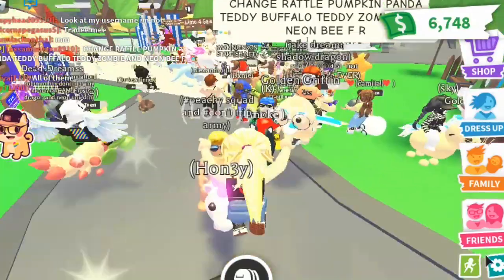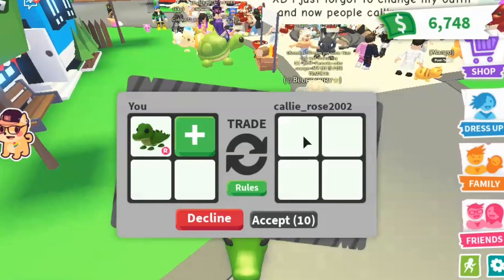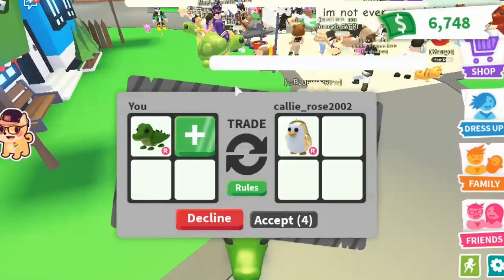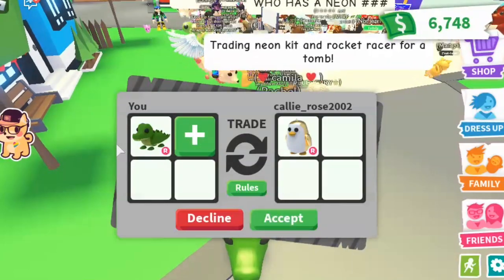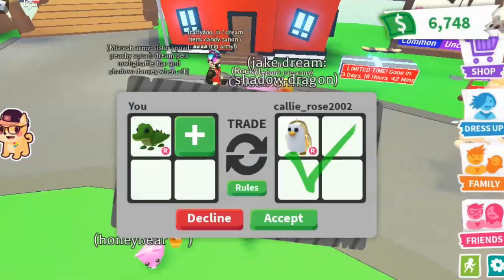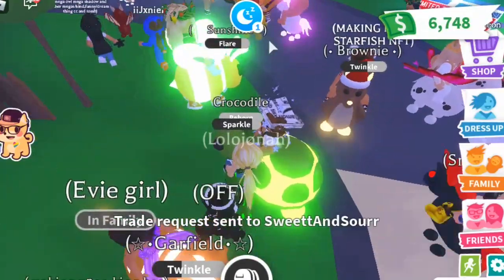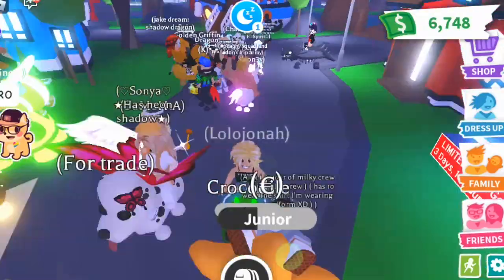I'm going to say add elephant, because this is not for free — this is for a trading challenge. Someone responded kind of rudely, but okay. Someone sent a trade request with a full grown ride rat and a ride golden penguin, which is not full grown. I'm not sure if I'm going to do this trade because crocodiles, whenever the new egg comes out, are going to go up in value again since they're from the jungle egg. I got out the neon crocodile to see if I could get better trades — there's someone with a neon turtle, but I'm not sure if that would be a fair trade.